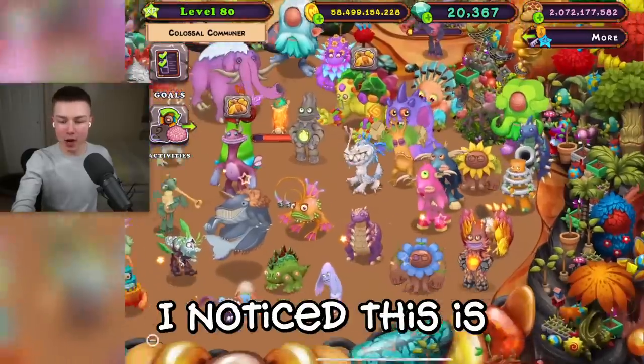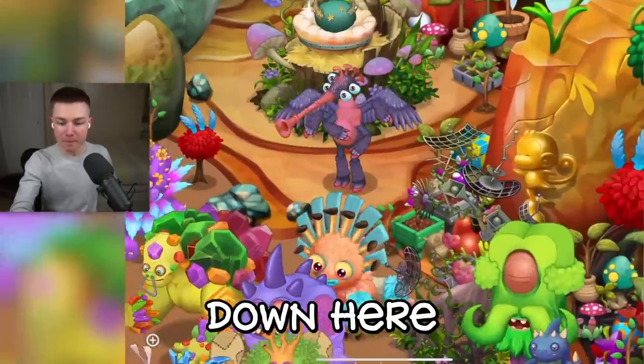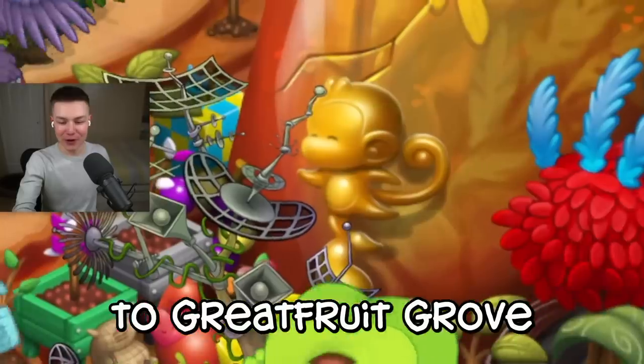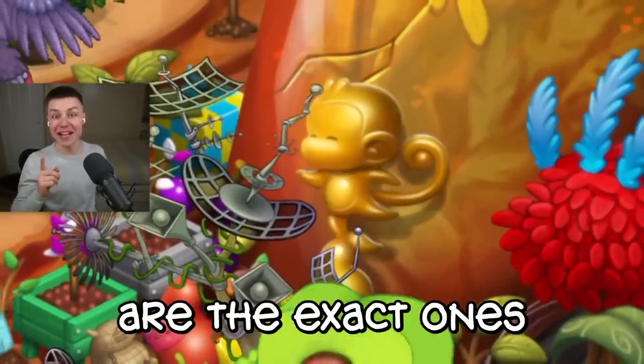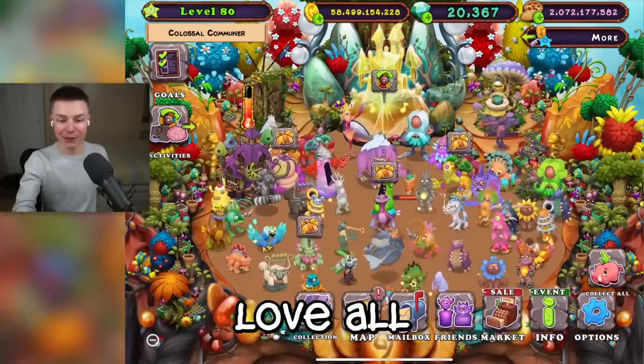And down here too, I noticed this is the biggest reference of them all. Darnia, monkey — there we go. Direct reference to Grapefruit Grove there. Those monkeys are the exact ones that you'd find inside of the game on the title screen and stuff. Love all the references.